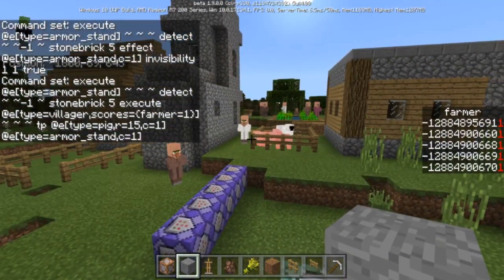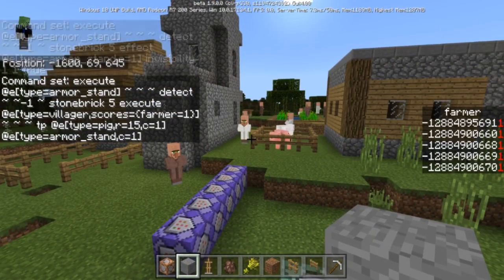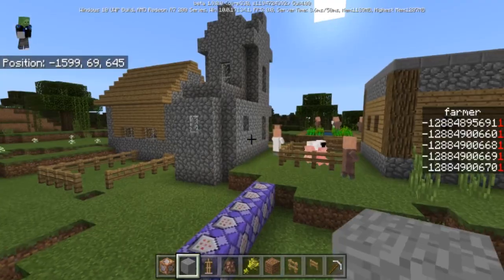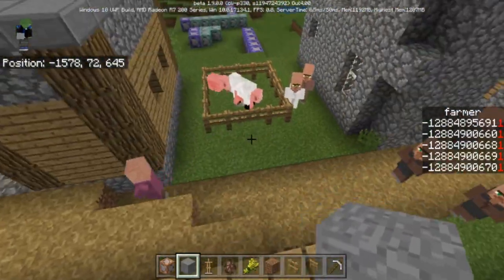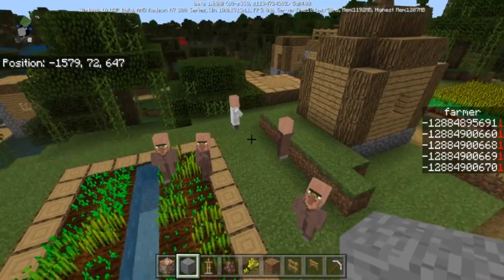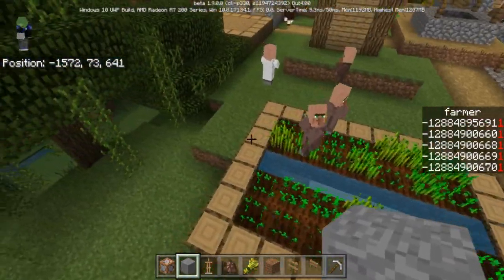If you guys have any suggestions — any certain villager types you think I should add — like maybe a fisherman. Of course I need to add a butcher, a more advanced blacksmith, a more advanced crop farmer. The current farmer is for animals, but there are going to be two different kinds of farmers. Anything you guys think should be added to this creation.